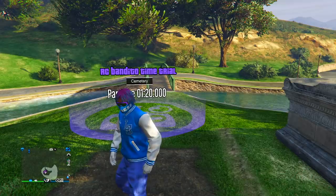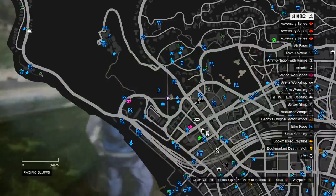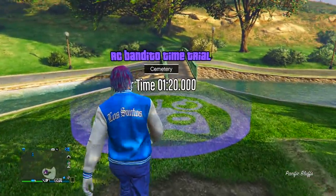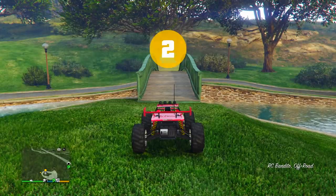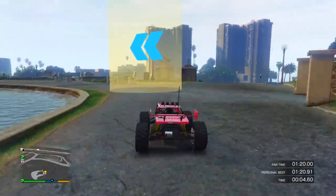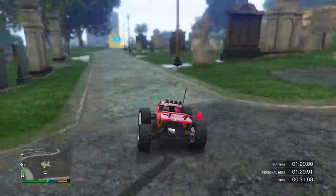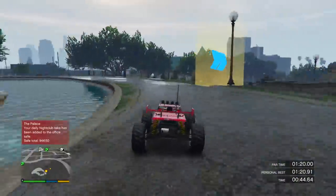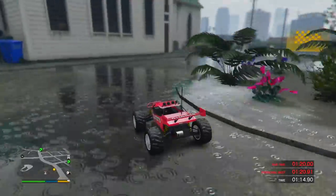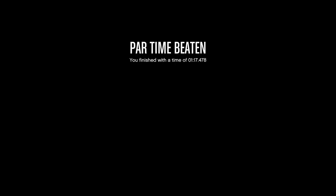The fourth money method is the RC Bandito time trial. You will need an RC Bandito, and you're going to want to make your way over to the cemetery where the RC Bandito time trial is. Click right on the D-pad on top of it to start the race. This one's a little tricky — all you have to do is take your time, try not to crash, because those benches and gravestones can easily hit you and make you flip. As long as you don't crash you should be good. I finished it and got $101,000, taking 1 minute 17 seconds.